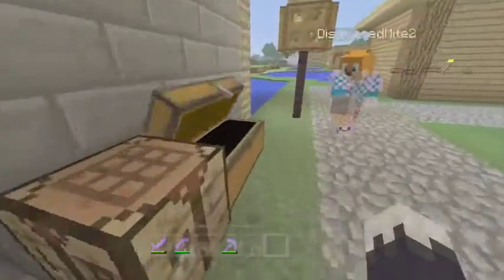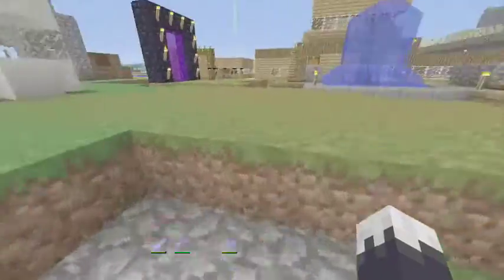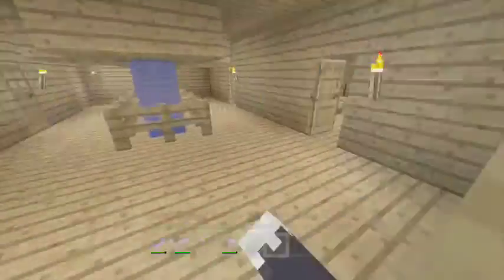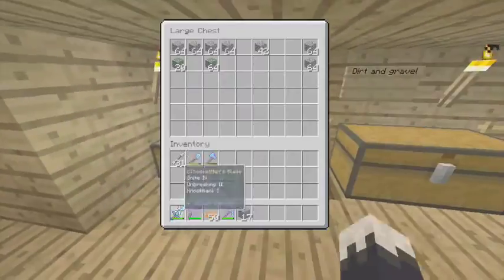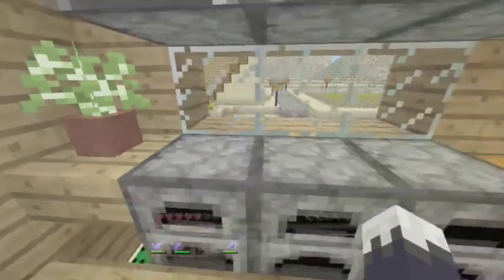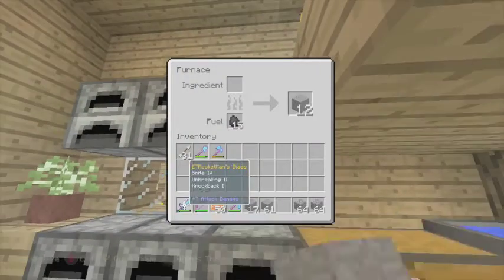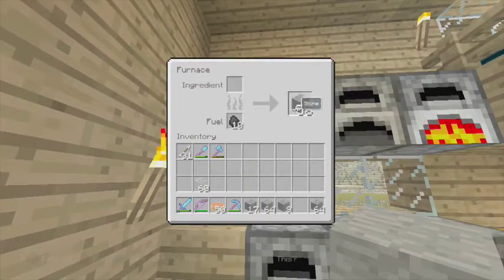Are we out of stone? We're almost out. We're going to have to go get more. Let's check if we have any more stone in here — yes we do. It's cobblestone, but it's better than nothing. We have a whole stack there — that's useful. Nothing in there pretty much, nothing in there, and 58 in there. That's quite useful.